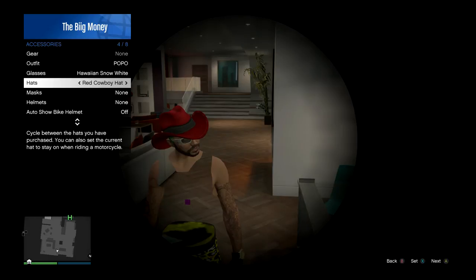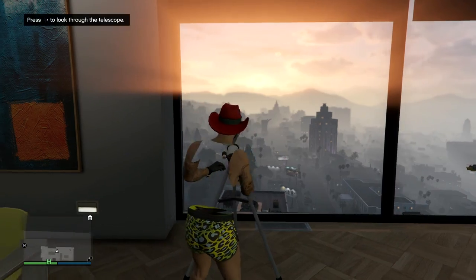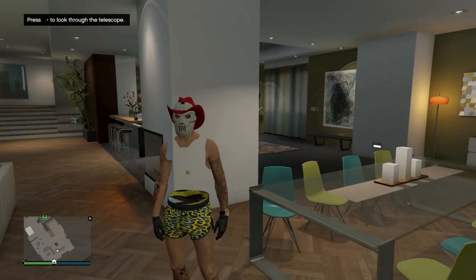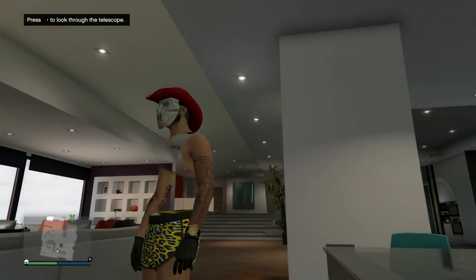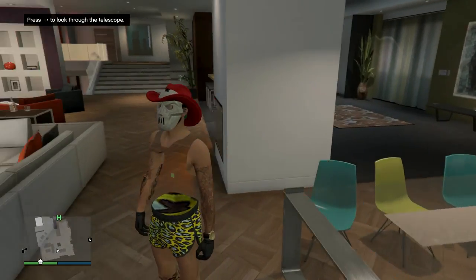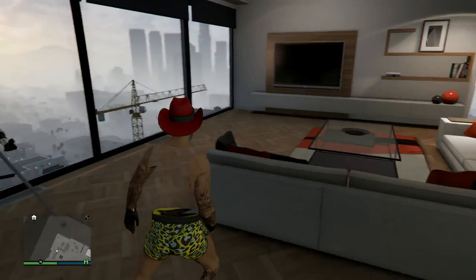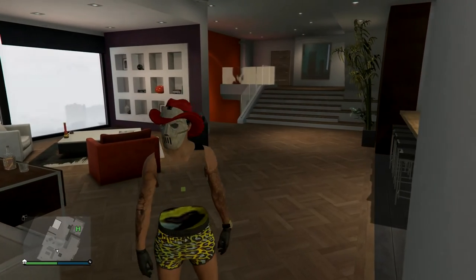And once you're done, you'll actually have the mask that you want with whatever sunglasses and hat that you put on. As you can see — pardon me — right here, when I turn around, you can see I have that mask on. I have a cowboy hat, something gangster-like, and I have some sunglasses underneath it. But that's pretty much it for this video, guys. Do hope you enjoy it, and I'll see you guys in the next one. Peace.